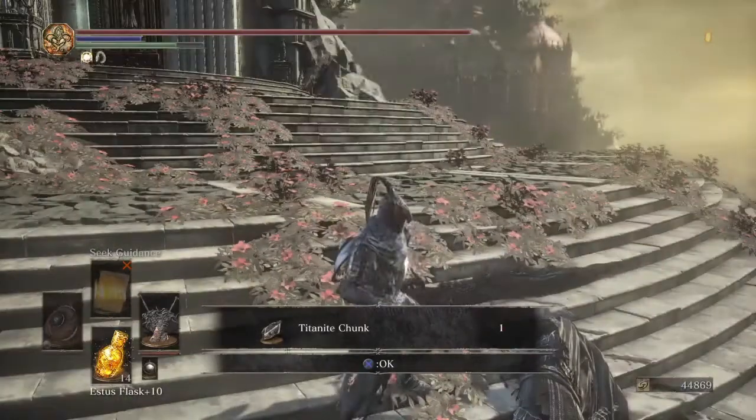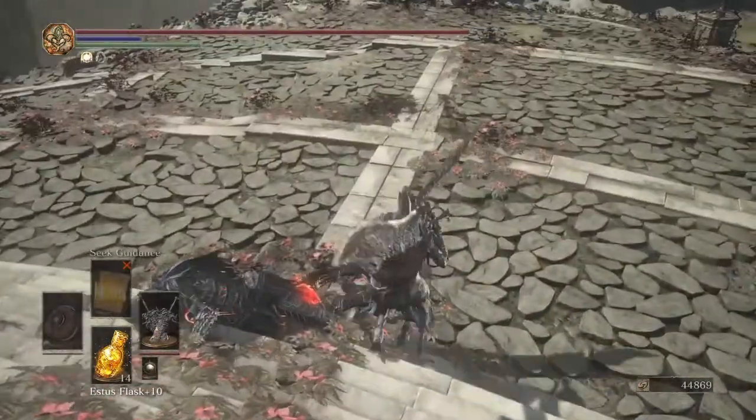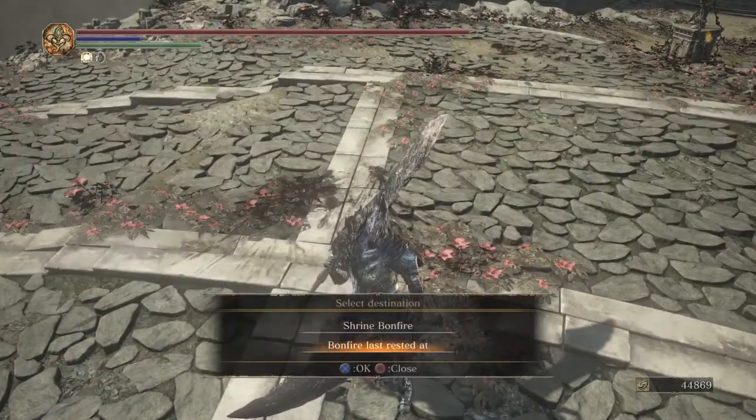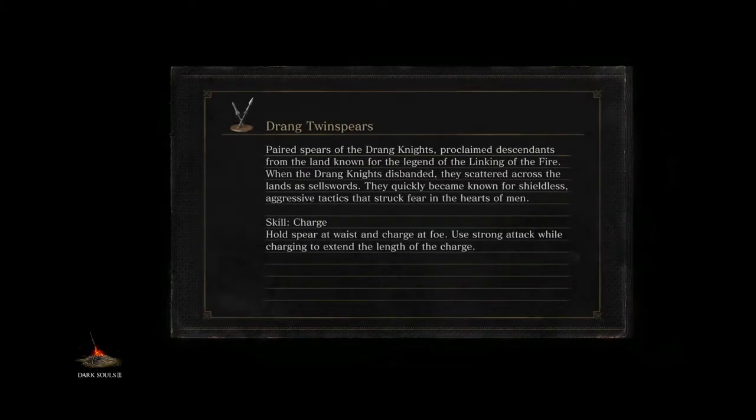Pillage the corpse. You're probably going to get a titanite chunk if you've beaten him more than once, but if that was the first time you beat him, you are getting these weapons. You want to go back to wherever. This game takes a while to load.